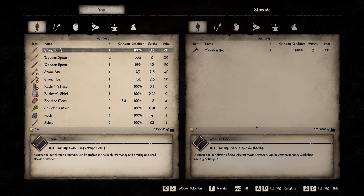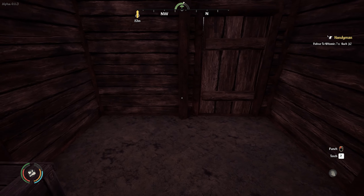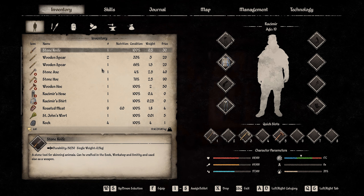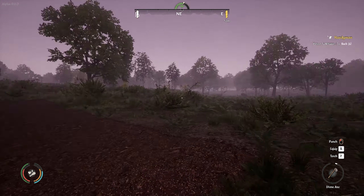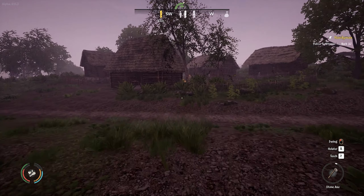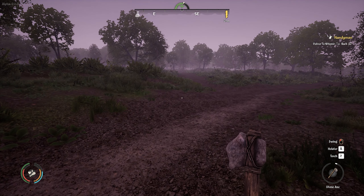A chest to rob. A wooden hoe — excellent. I've noticed that you can put it in your bars, equip it, and now it's yours. It's no longer red, which means now we can sell it. It sells for 50, too. The hoes are the best, I think. They're heavy, but they're really good. I also need to check on how much firewood sells for, because I think that's going to be good too.